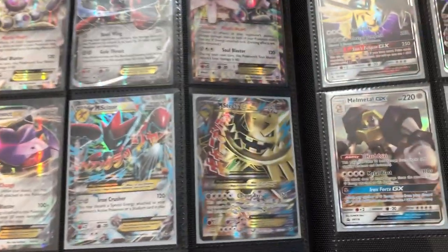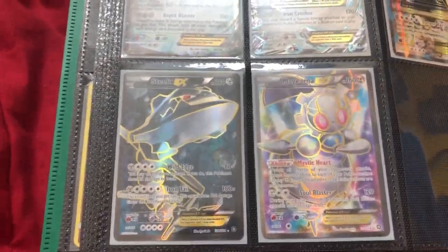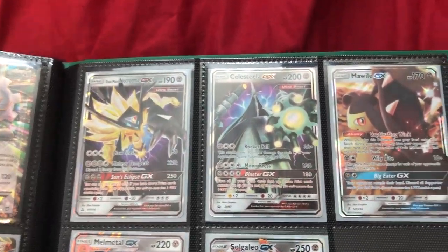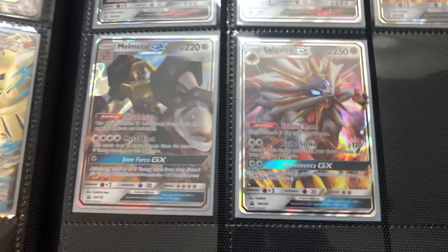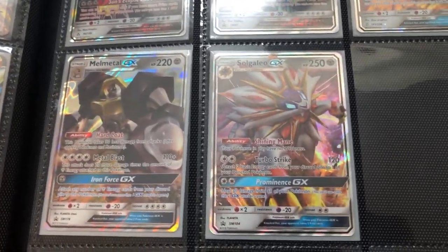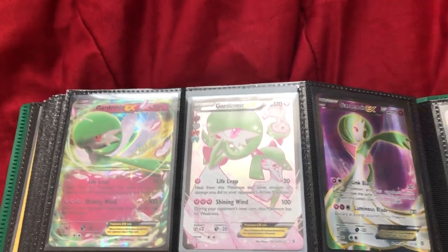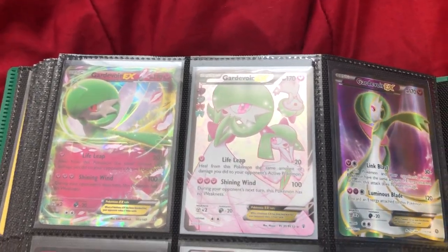For metal types we got Magnezone EX, Scizor EX, and then another Magnezone EX — this one's from Steam Siege, this one's the promo card. Genesect EX, Mega Scizor EX, Mega Steelix EX full art from Steam Siege, and the regular full art EX version, then Magnezone EX again. Then we got Dusk Mane Necrozma GX, Celesteela GX, Meltan GX, Melmetal GX, and Solgaleo GX — all the metal types.